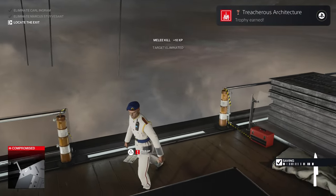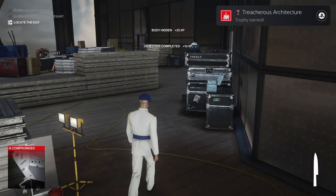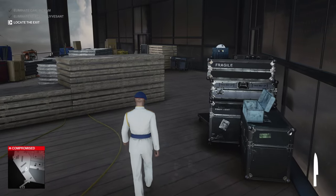Push him. The trophy's going to pop — Treacherous Architecture. Once again, you've got to complete the Mile High Drop, the Vertical Approach, and the Black Gold Eye challenges for that trophy.